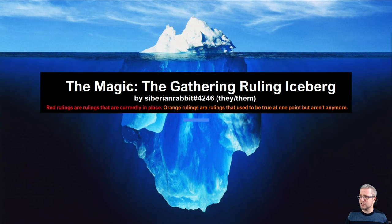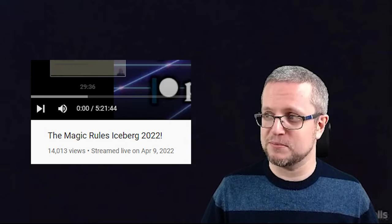If you're not aware of what the rules iceberg is, I'll flip over to my sheet and demonstrate. There are a bunch of rulings in various different layers. The red rulings are rulings that currently still exist, and orange rulings are rulings that used to be true at one point back in the 20-some-odd years of Magic's history but now they're not. I'm going to be going through each of the 13 layers — this is probably going to be about two hours.